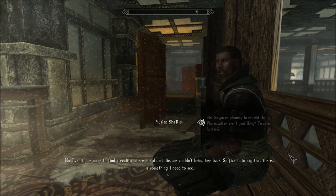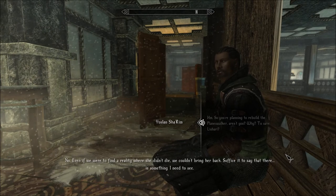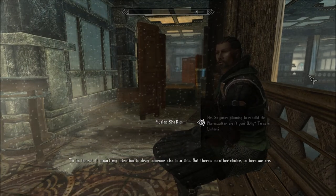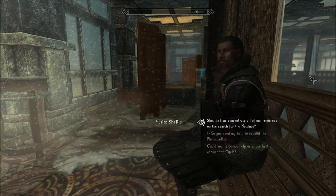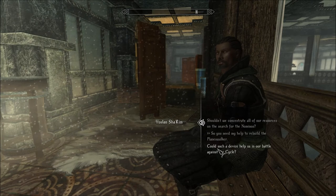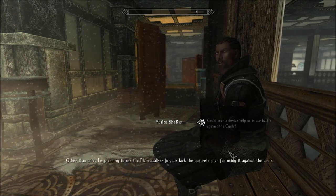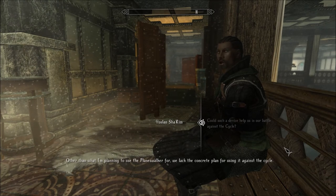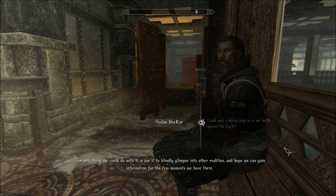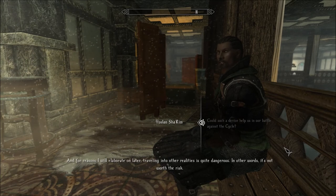'Even if we were to find a reality where she didn't die, we couldn't bring her back.' Why not? 'Suffice it to say there is something I need to see — something I want to see. It wasn't my intention to drag someone else into this, but there's no other choice.' Could such a device help us in our battle against the cycle? 'It could, but not that much. We lack a concrete plan for using it against the cycle. The only thing we could do is use it to blindly glimpse into other realities and hope to gain information in the few moments we have there. Traveling into other realities is quite dangerous, so it's not worth the risk. Our fight against the High Ones is one we'll have to fight in this world.' I wonder if there's a reality in which the High Ones don't exist.